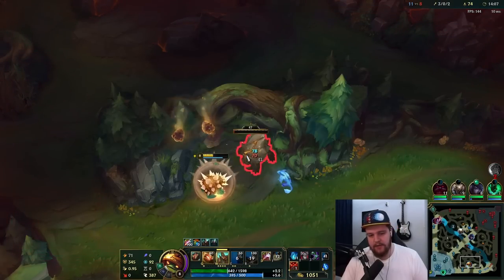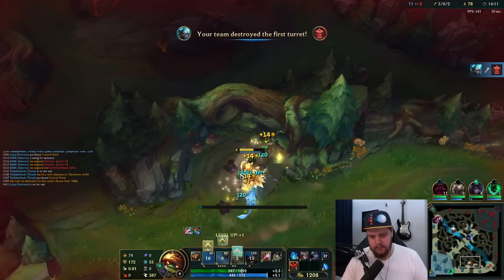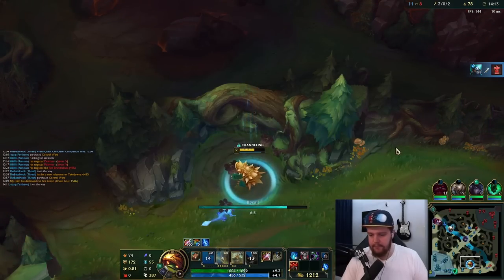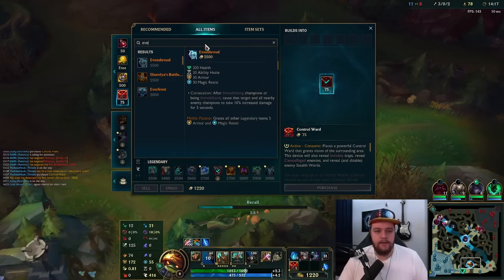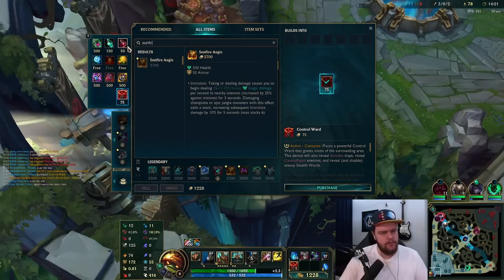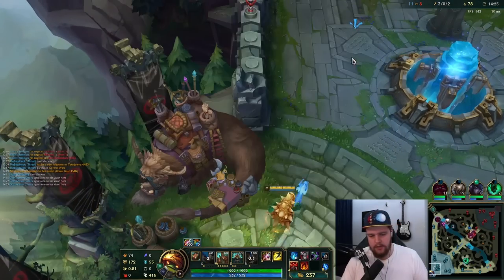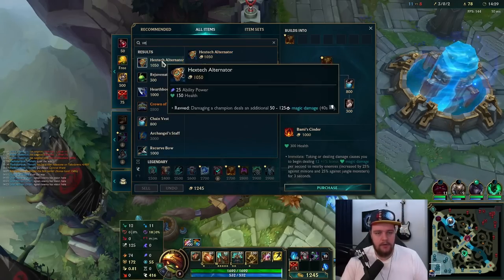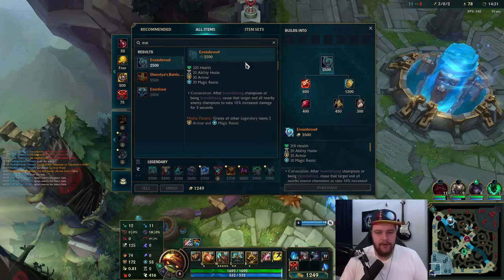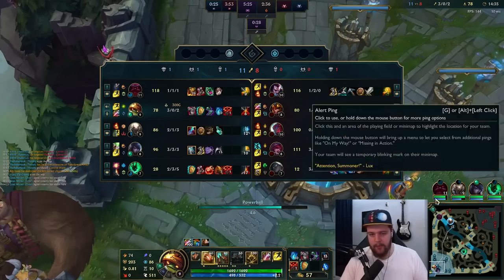Rift Herald is spawning in about 50 seconds so I definitely want to play for that one. Very good — W is maxed. Going for Iceborn Gauntlet next. Actually, with this game I could just go for Sunfire next — I'm absolutely chilling. Nah, I'll just go for Iceborn Gauntlet, it's fine. I'll definitely go for Sunfire afterwards though, because full AD comp means armor items are great.